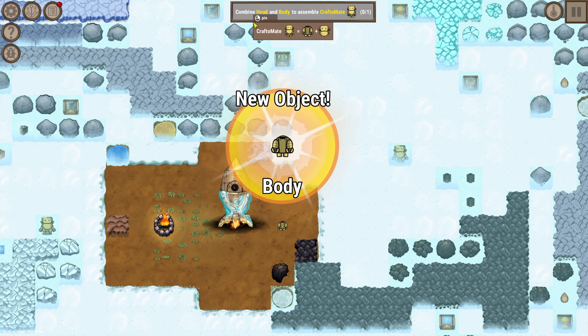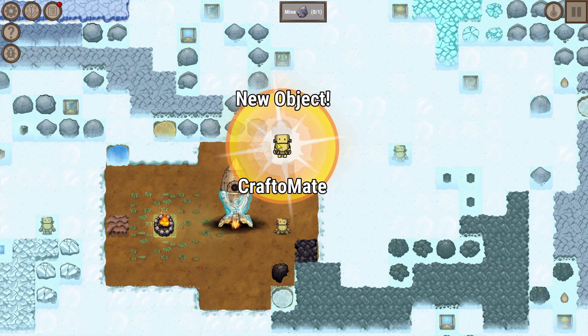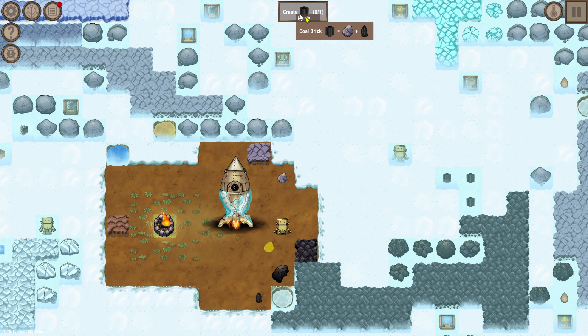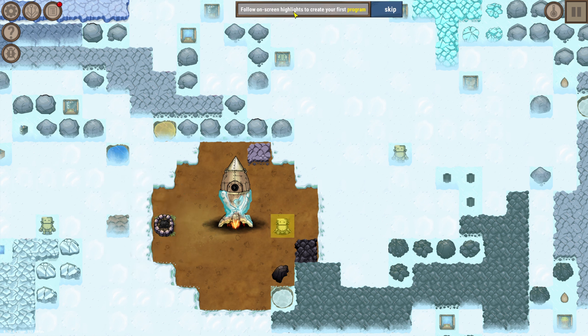What do we got here? A body - combine head and body to assemble Craft-o-mate. Where is the head? There it is. Put that on there - we got a little buddy! Mine rock - this is fun, this is a cool game. Create coal brick - one of these and one of these. New object: coal brick. Charge the Craft-mate, drag coal brick over it. Follow on-screen highlights to create your first program.